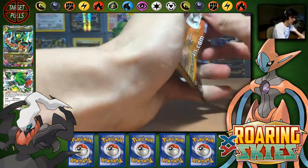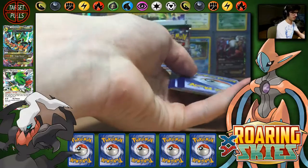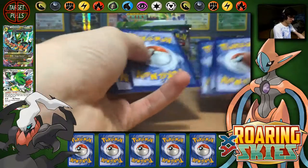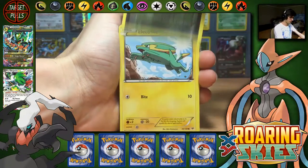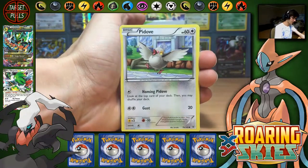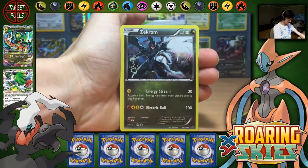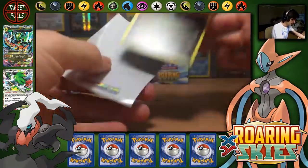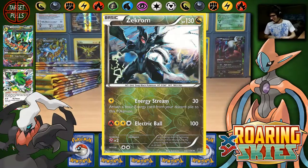Pack number 2. So Pokebeach just released the other day the sneak peeks for the English version of Bandit Ring. The Mega Tyranitar EX pack is absolutely insane. And that's a Zekrom holo. Yeah, the Mega Tyranitar EX — I can just feel it, it's going to be an awesome, awesome card. Cannot wait for that set.